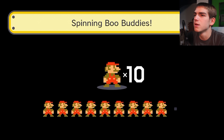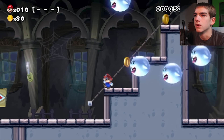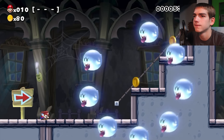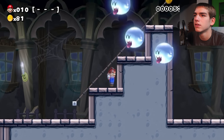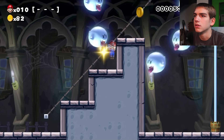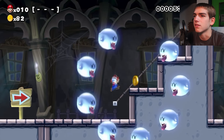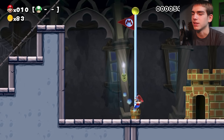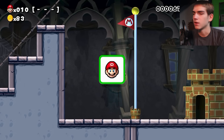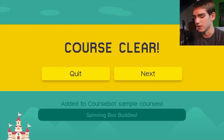Level four: Spinning Boo Buddies. You gotta take a strategic path here. We had to go down with him too. I saw the flagpole already — this is extremely short. Are we gonna make it? We did it. Wow, that was really short. Are there gonna be any challenging levels in this? Probably not because it's like the first one.